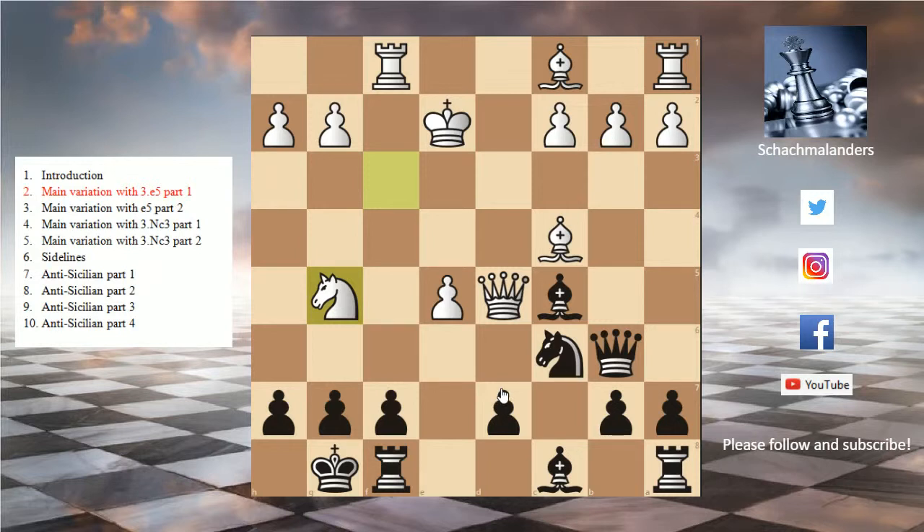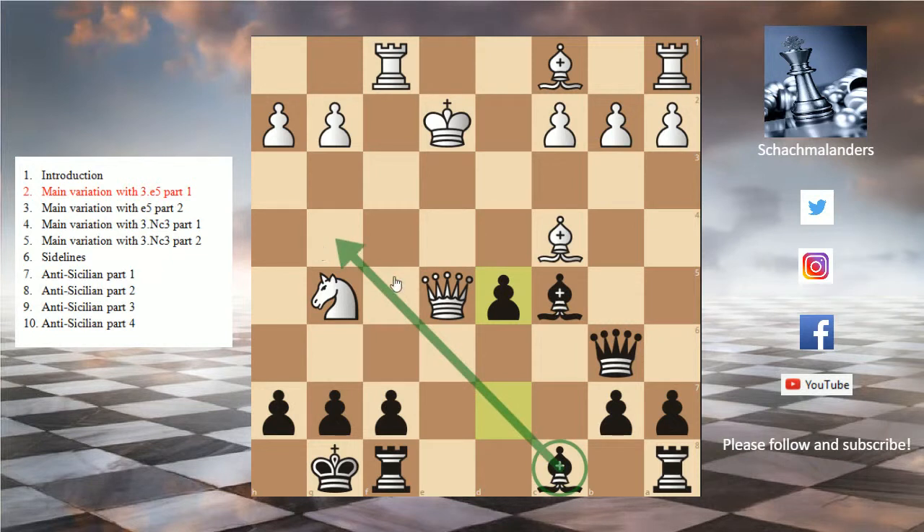Now we have a really good move. Before this move was discovered, black players played knight d4 check, which we will look at later. But for now we will look at a really strong sacrifice: knight takes e5, protecting f7. Let's look at what happens if white takes our knight on e5. Queen takes e5, and now we have a really strong follow-up with d5, freeing our bishop on c8, threatening bishop g4, and threatening the bishop. White has several options now.